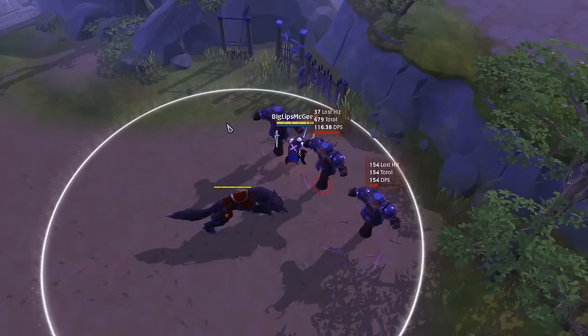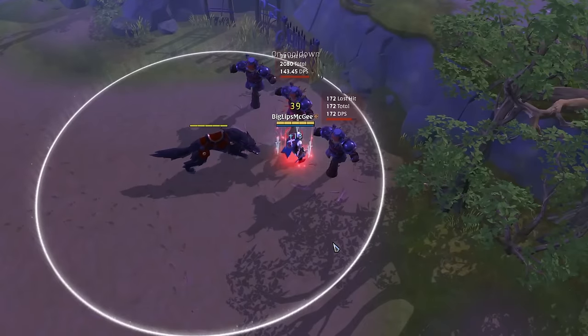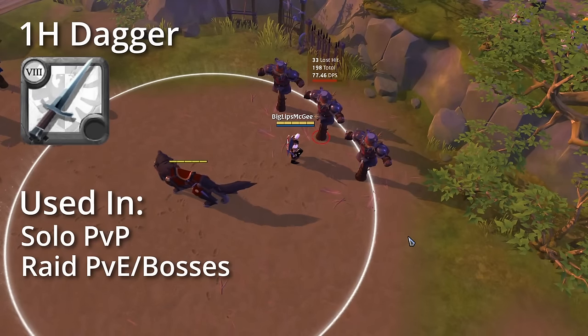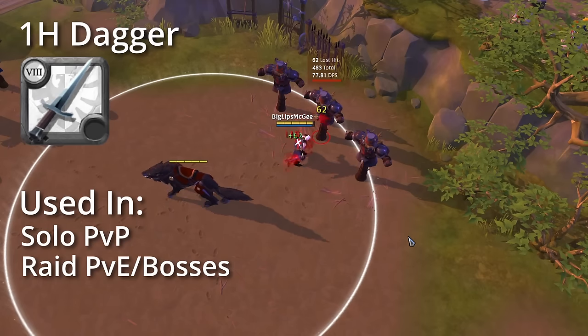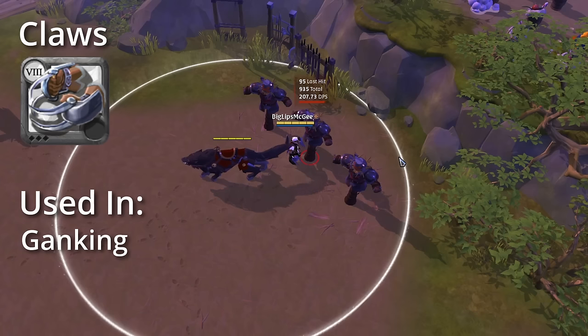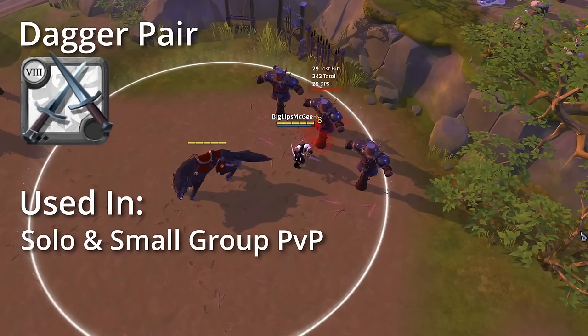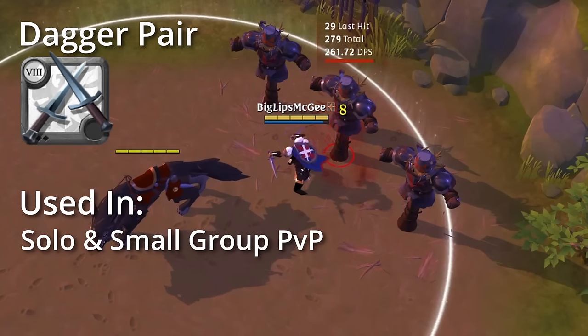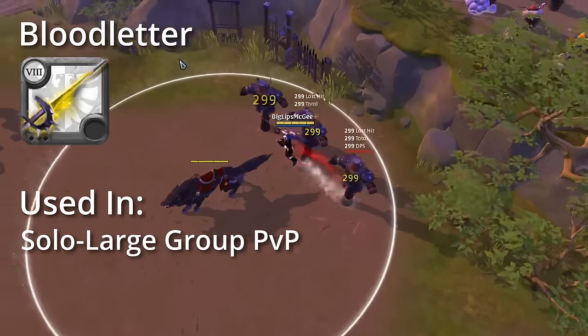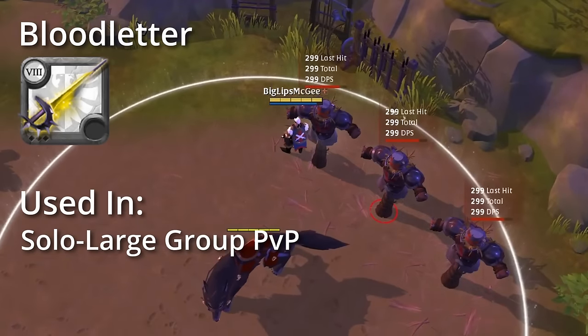The next weapon line on the list is Daggers. Daggers are a slippery weapon line with high amounts of mobility, specialized for melee DPS players and assassins. The One-Handed Dagger allows you to augment your auto-attacks, making them deal heavy damage and heal you at the cost of your own life. Its main uses come in solo PvP, raid-level PvE, and soloing PvE bosses. Next we have the Claws which allow you to lock down a single target and deal heavy damage — a specialty ganking weapon. The Dagger Pair has the ability to attack and burst down a single target, dealing heavy damage and then damage over time, good for solo and small-scale PvP. Next is Bloodletter which has a quick thrusting dash that executes opponents who are at low HP, used in all forms of PvP.